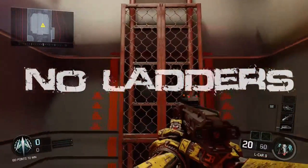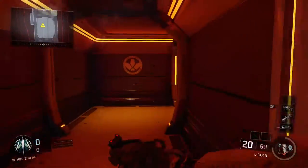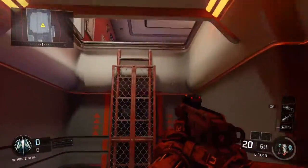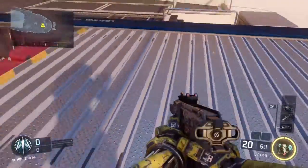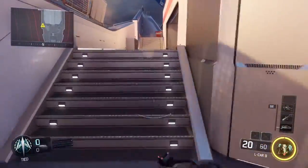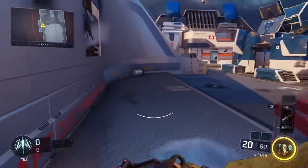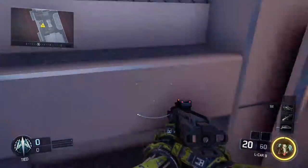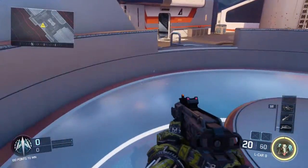To start, where the ladders used to be to get up from the bottom deck to the part above it on Hijacked, now you can just mantle up on that ledge — it's not that big, but it's just something. Next, both hot tubs are sadly removed and are now just little platforms. I thought the one in the very middle was still water — it looked like water in the trailer — but it's not. Both hot tubs have been removed, and this just really breaks my heart. I was hoping at least one of them would have had water in it.